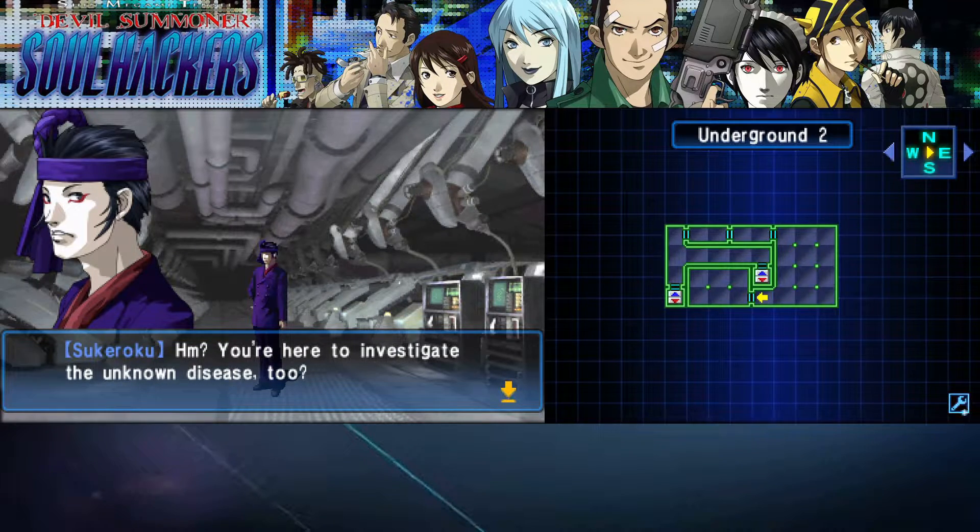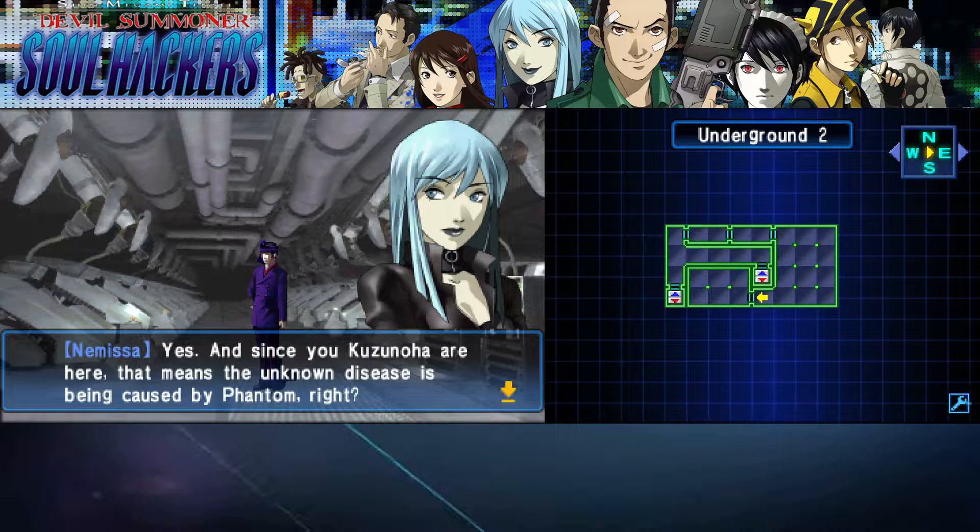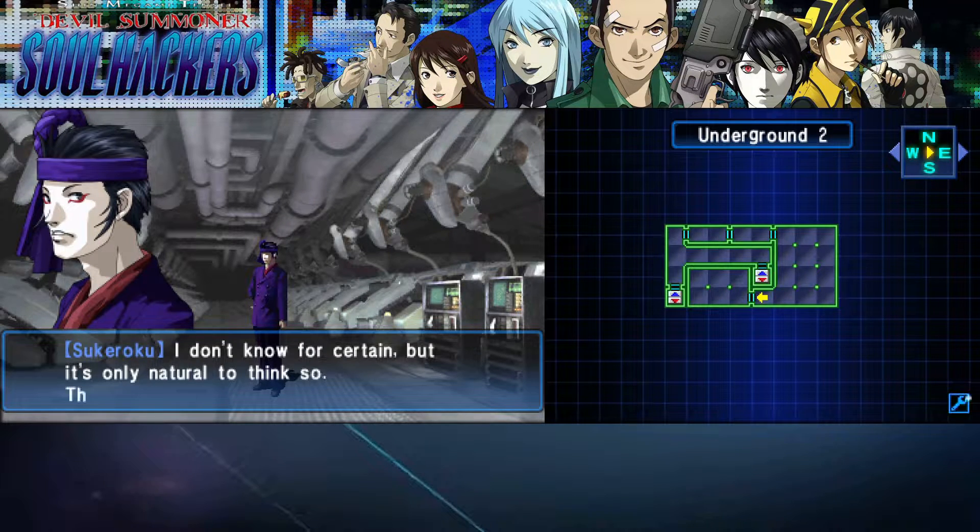I always love about Atlus games — whenever they're doing the English voice acting, some names like Sukeloku they say with perfect pronunciation, and then they'll say a name like Ryuji and say it like 'Ryuji.' And since you Kuzunoha are here, that means the unknown disease is being caused by Phantom, right? Like Tokamaki — they get the pronunciation dead wrong for so many games.